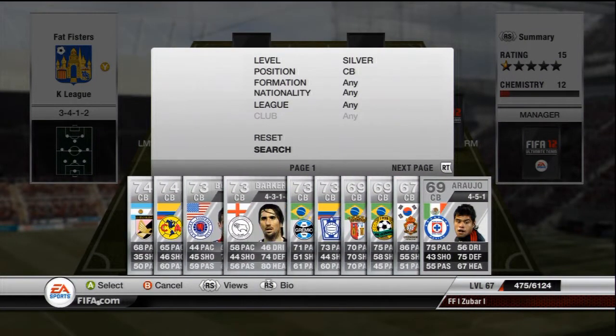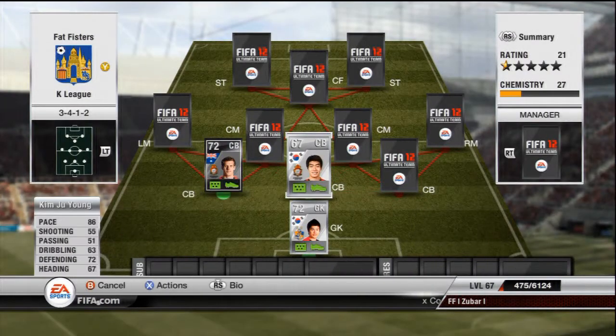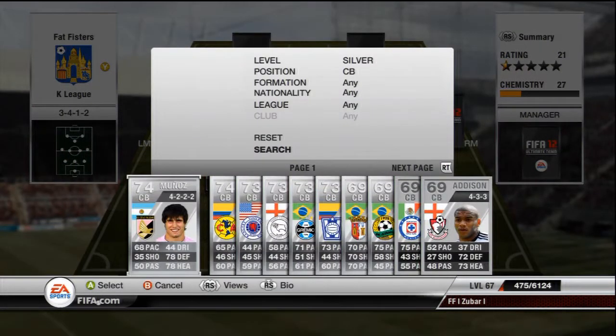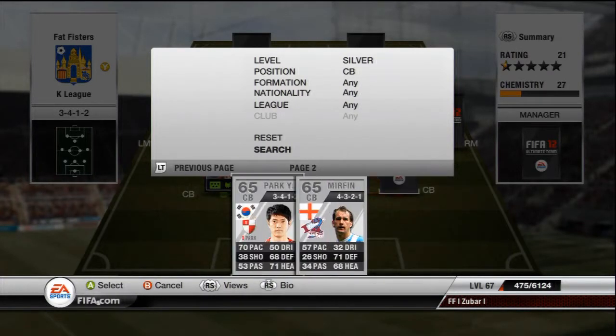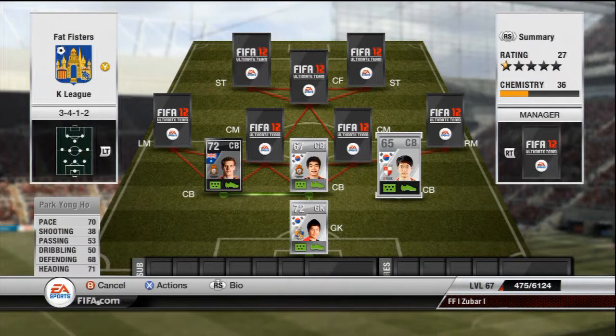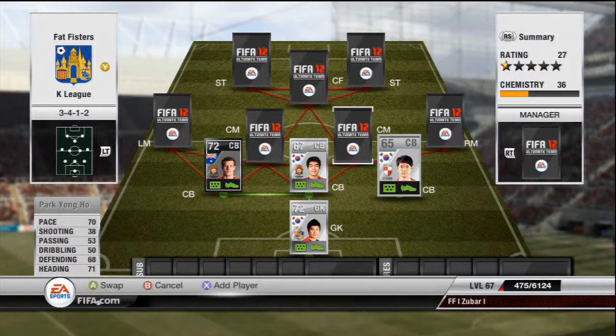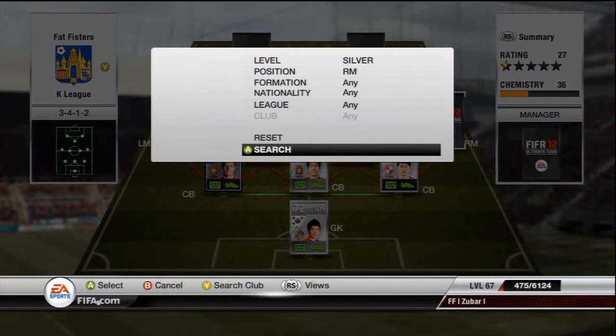Next silver centre back is Kim Joo-Young: 86 pace, 72 defending, 67 heading. His main stat is obviously that 86 pace, which really helps in this pace-oriented game — he's a great centre back, I'd really recommend him. 4k for someone with 86 pace at centre back, can't go wrong. Next silver centre back is Park Young-Ho: 70 pace, 68 defending, 71 heading — only one I could find in my formation, 350 coins. There weren't really any other good centre backs. I had to buy a lot of formation cards because these players are so rare.